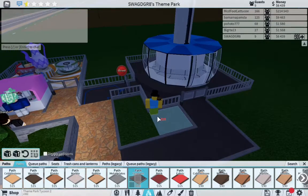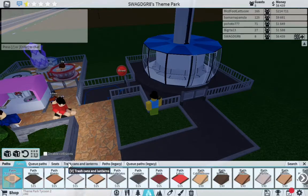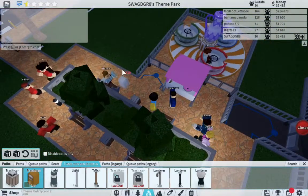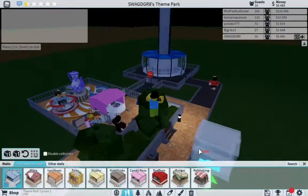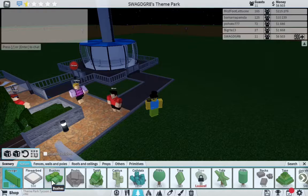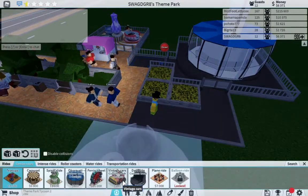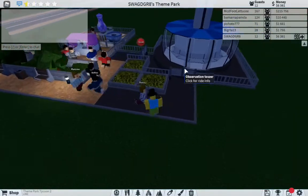Okay, so what's this observation tower thing? Oh yeah, we also have to do the trash cans so that no one litters at our theme park — actually we got some already. Those are trash cans here. Let's get some scenery — let's get a nice flower bed here. Yeah, we'll wait for vintage cars — once we get 21,000 I think we should do vintage cars.